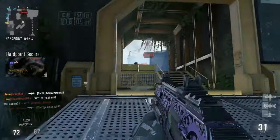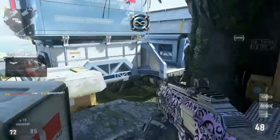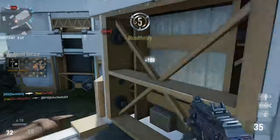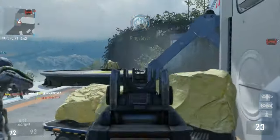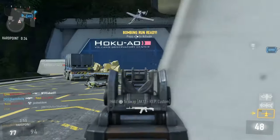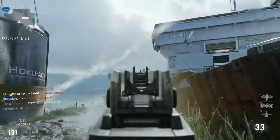Most people frown upon the slayer role, thinking they just go into a game to kill for themselves and don't care about winning or losing. But there are such things as a helpful slayer. Your bad slayers just really don't care about whether they win or lose. But the very helpful slayers can ultimately predict the outcome of the hardpoint match. Bad slayers run around wherever they want looking for kills and spawn traps. A good slayer sticks close to the perimeter of the hardpoint, kills anybody they can, and with good awareness knows where teammates are and where enemies are coming from.